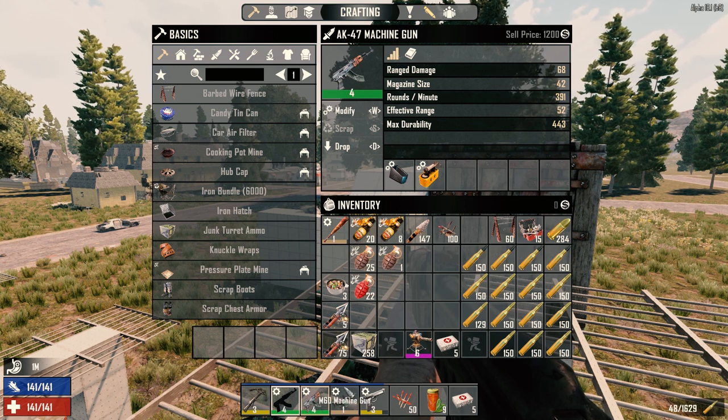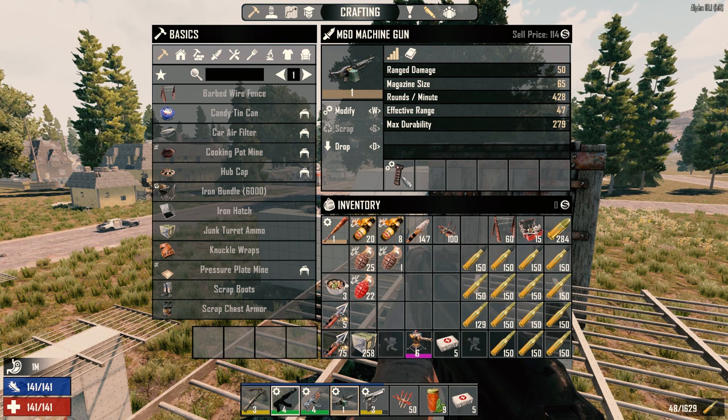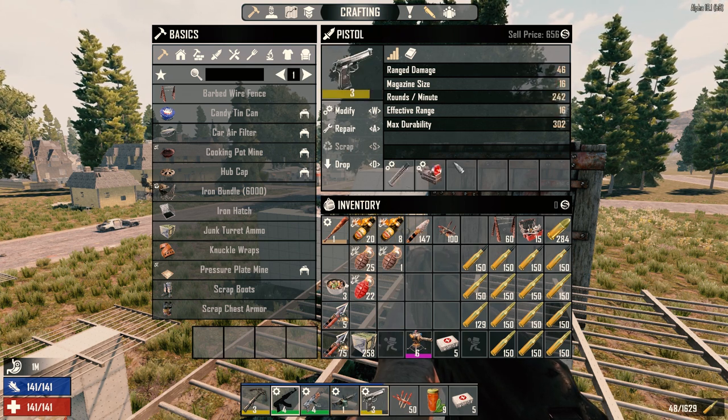The second one's got clip extender and rad remover. Our M60 has got the forward grip which improves stability on it. We do have our pistol here as well with the reflex sight and the recoil compensator. So we've got that set up and we've got lots of ammo — I think we've got more than enough.